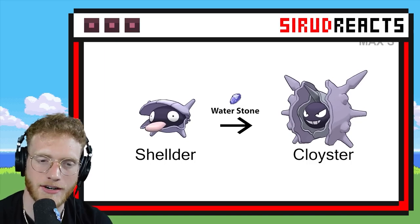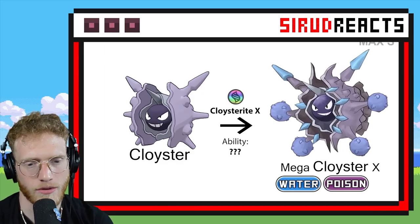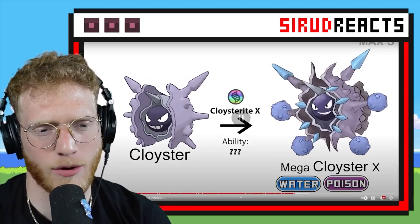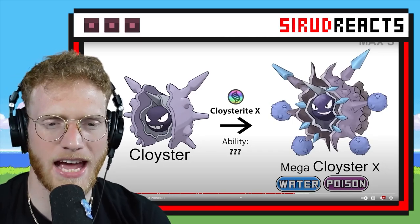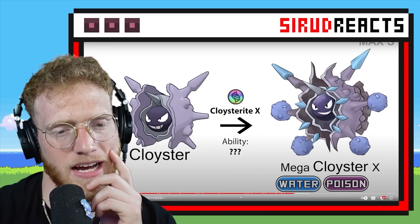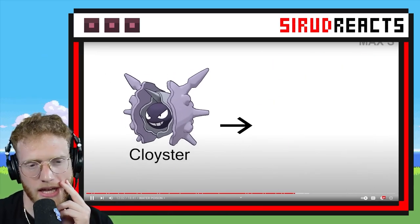Mega Cloyster! What is this going to be? This could be very cool. I don't get it — why does it have like Wheezings on its arms? I don't get the reference for that. I was hoping they would change the pearl inside its shell face, but they don't seem to have done that quite yet.